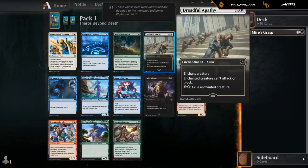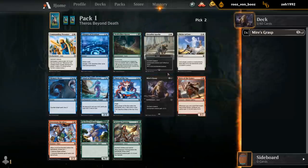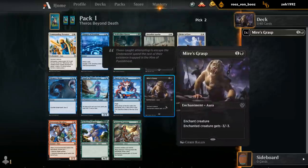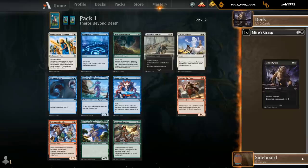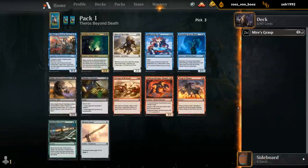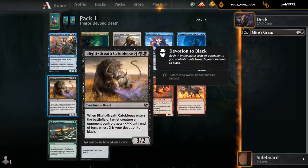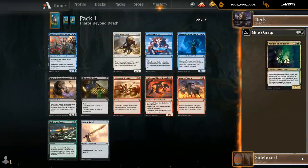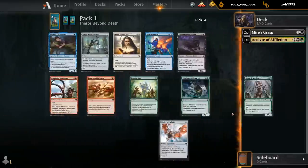Apathy I think is slightly better — it's definitely close between the two, they're both great. But when we already have a Mire's Grasp I don't see reason to pick a second color. Acolyte of Affliction looks good. Could also take a Blight Breath to potentially stay mono black, but it's not like the Mire's Grasp is super synergistic with the Blight Breath. So I'll take the Acolyte, which is also very good with Mire's Grasp since it's a permanent we can get back from the graveyard.